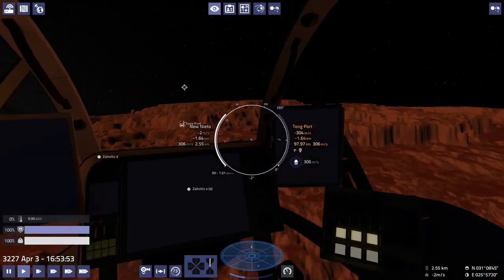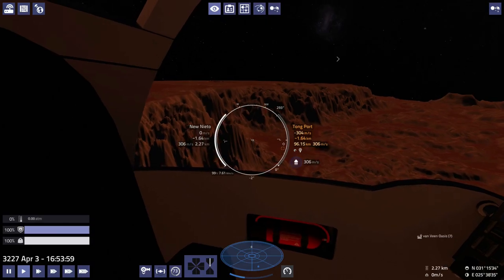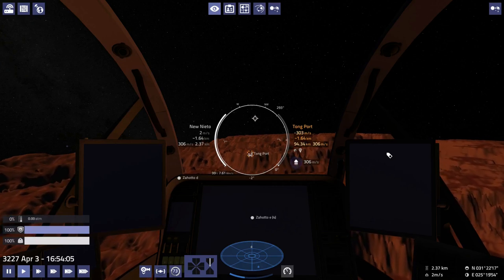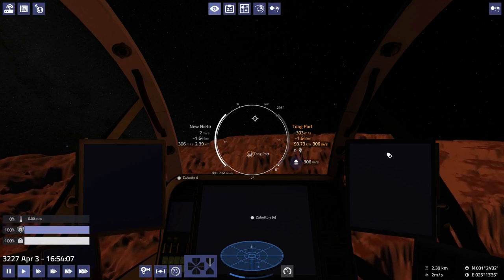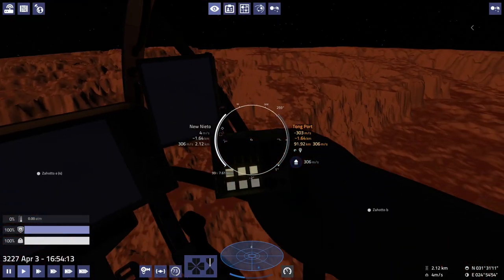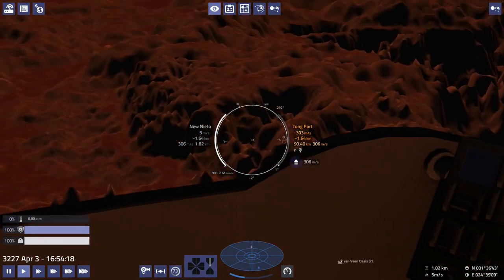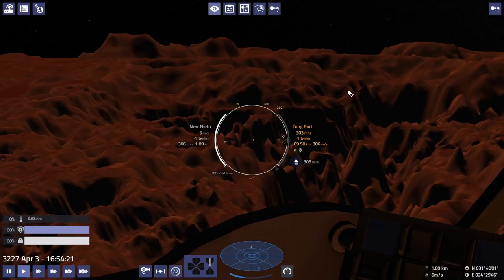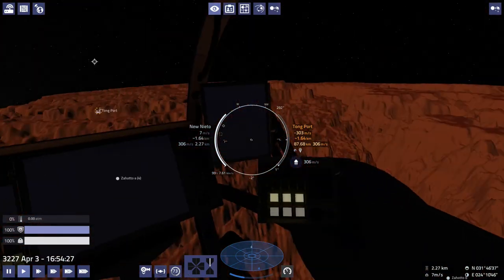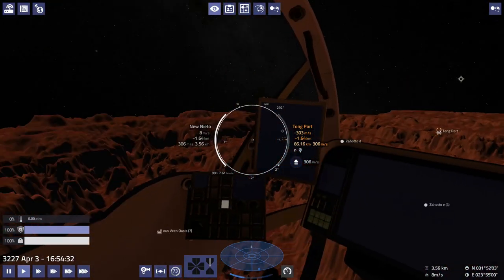Looking at this stuff again reminds me of the exobiology from Elite Dangerous. Exobiology was an absolute pain because you had to take your ship and put it down, and because the landscape is randomly generated, sometimes you'd find it's impossible to put a ship down on an environment quite like this, because there's just not enough flat space to land. That was what I was doing when I finished playing Elite Dangerous - exobiology.